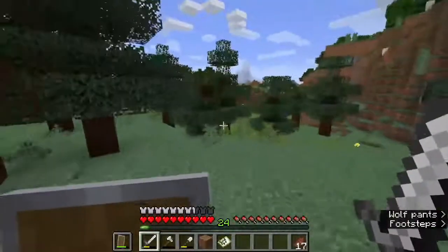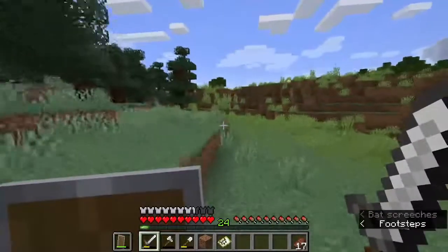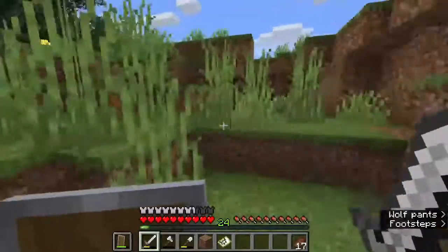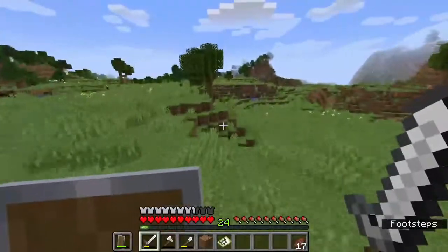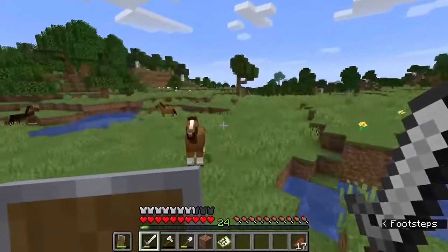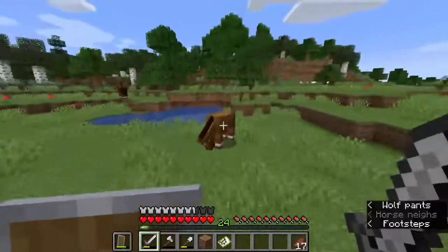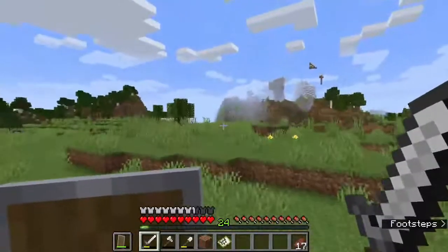We've got pretty much everything for the enchanting, besides the actual materials to make the table, realistically. We're getting our leather up, which is good. Ooh, chickens. Ooh, horsies. Horses. Okay, so we've got two horse armors as well. We've got two horse armors, which is cool. So, we can definitely come and get some horses at some point. Oh, we're going to be just an animal tamer, I take it.